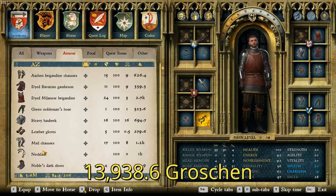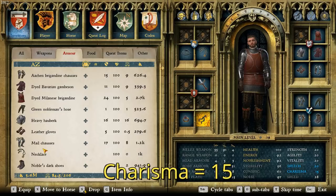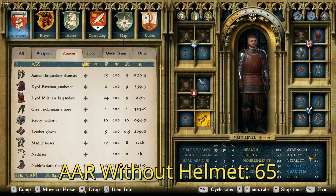Now let's go through the stats. For the total value of the suit, including the helmet — even if you're not wearing it, because you should keep it with you — the value is 13,938.6 groschen. So it's actually a really expensive suit of armor for what you get. The charisma of this suit is 15, which is pretty good. We also have two different average armor ratings (AAR). The first AAR is for this suit without the helmet, and that AAR is 65. Not great, but probably better than a lot of the people you're going to be running into. I don't recommend going into battle without a helmet, though.